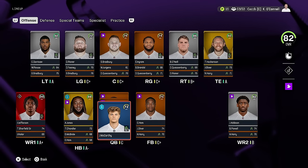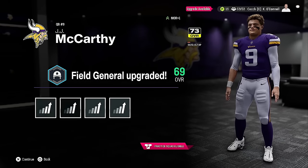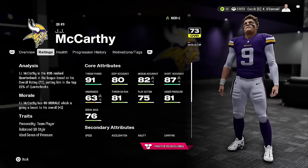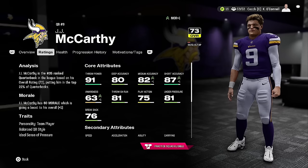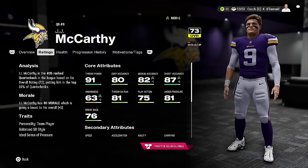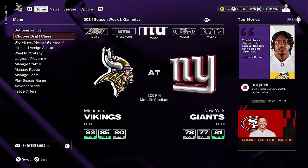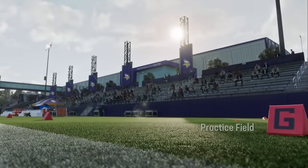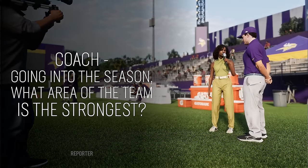This rookie blueprint mechanic could be a very big changer for your franchise. If you have a bridge quarterback you can let him play for the season while your rookie continues developing, earning a huge boost in ratings later. JJ McCarthy is going to sit this season. His play action is 75, under pressure 81, awareness 63 — we want to work on awareness and deep accuracy.